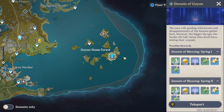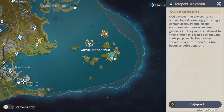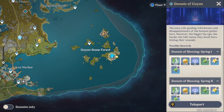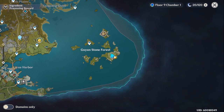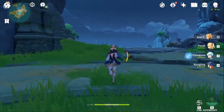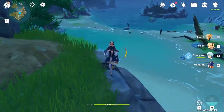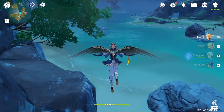So what you want to do is, if you have the teleport to the domain, teleport to either one — this will be a lot easier because it's right on top of this. Once you get here, this is where you'll be. We're going to go straight north and then go left.